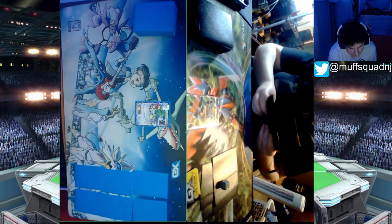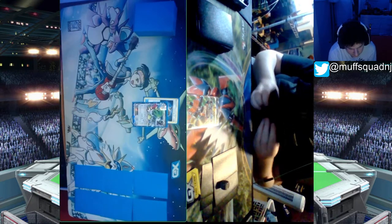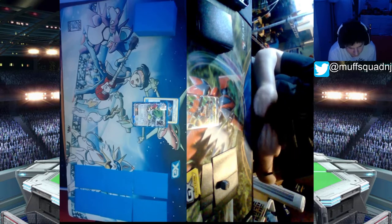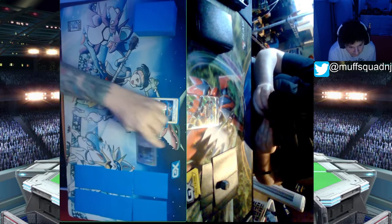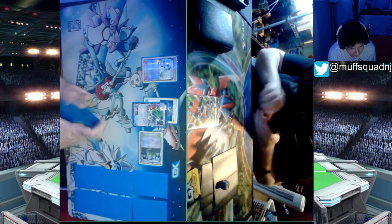I'm going first, so I do have a Shaman start. I'm going to attach a Choice Band. My opponent has a Bulu start — that's the starter you do want to see for Bulu. You don't want to see a Shaman start. So I'm just going to play Forest of Giant Plants and then play N.